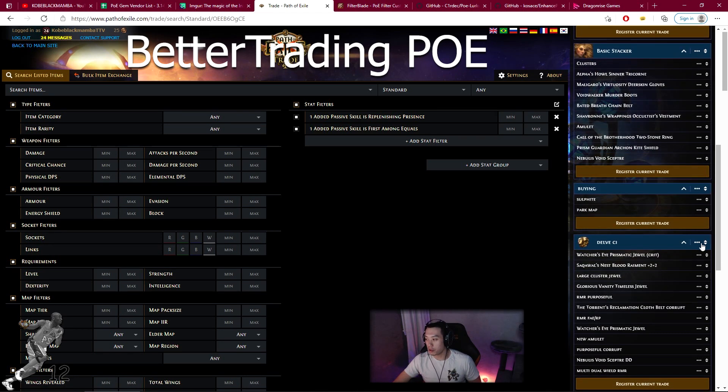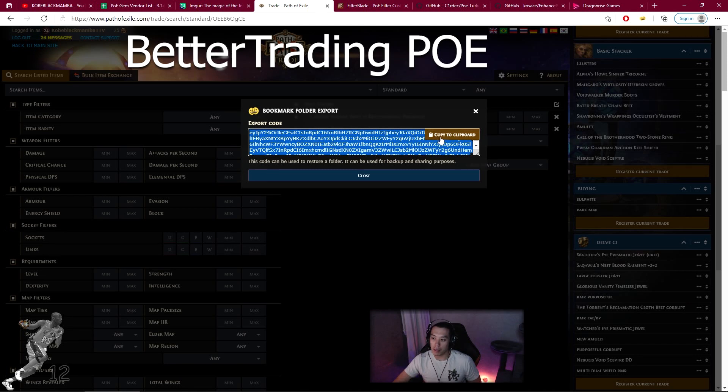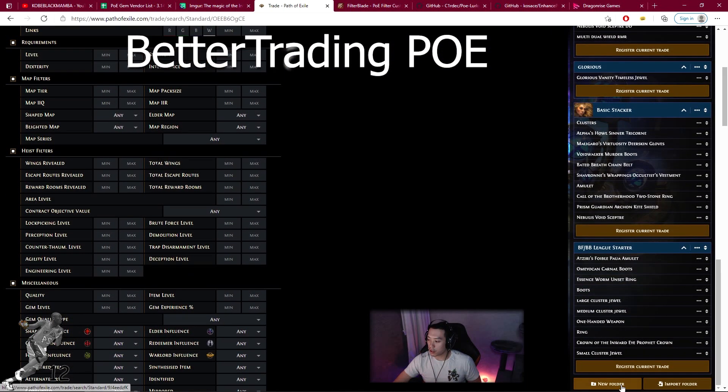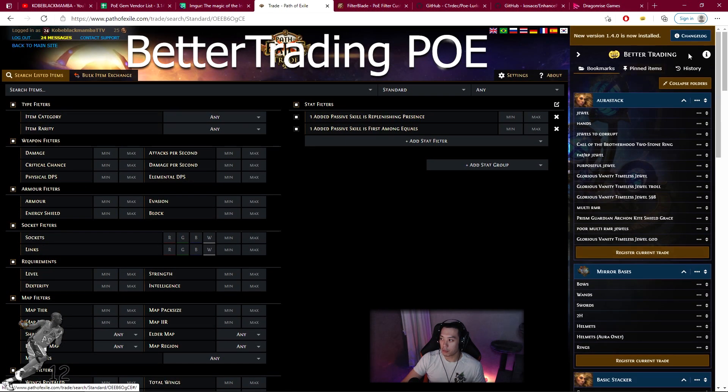Say you have friends who want to copy your build — you can export and share it. You copy it to clipboard and they can import it: new import folder, paste the code in, and they get all your searches. Probably only give it to good friends because you don't want someone sniping all your items. Better Trading PoE will make your life simpler — it's a Chrome or Edge browser extension, it saves you time, and allows you to create folders before league start for items you want to search for or snipe to get them cheap early on.